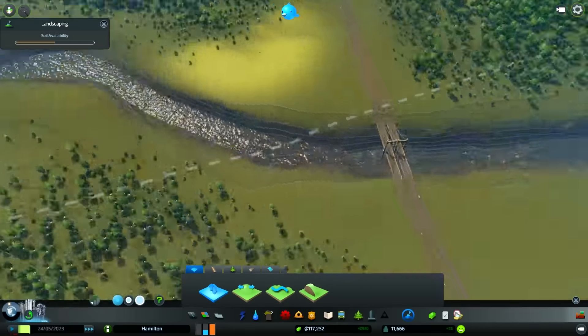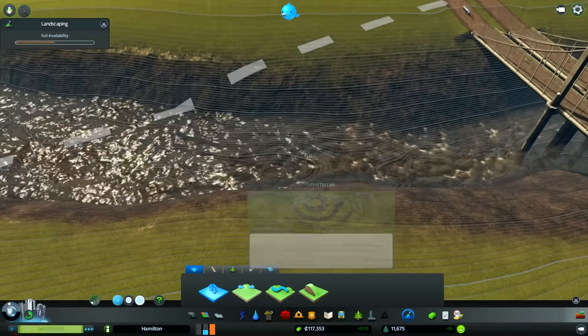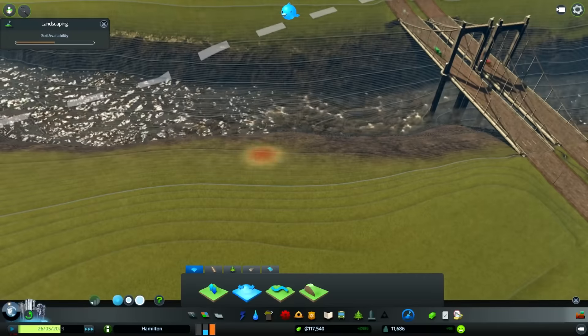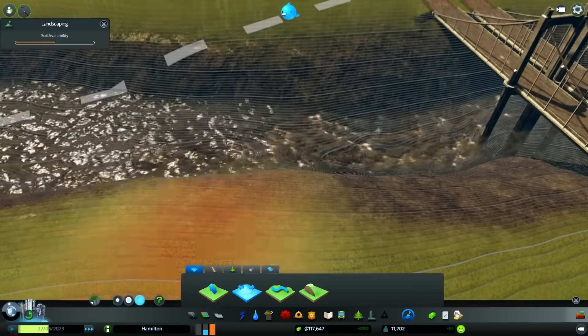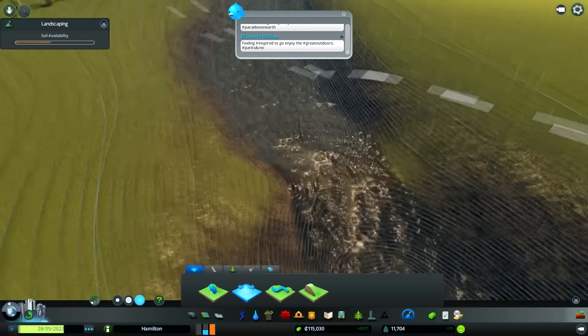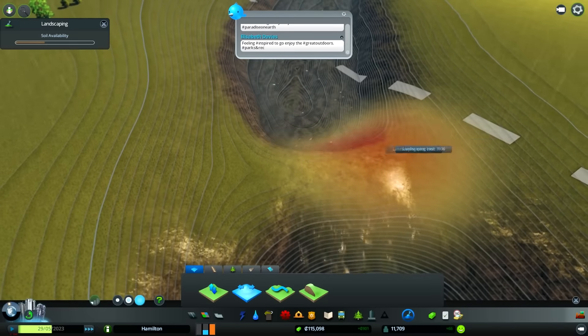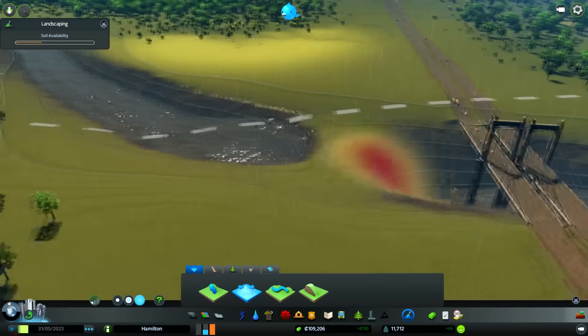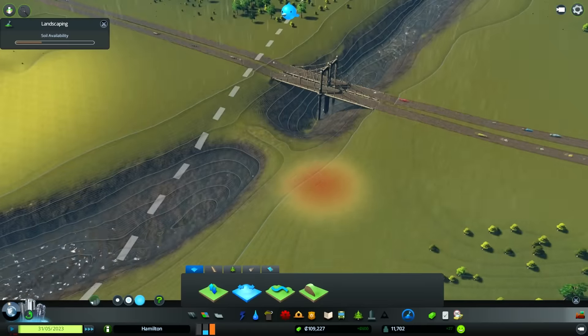Here we go. We just have to use this tool — I think this is a good tool — and then we select this terrain height with a large brush and fill it in. And we've now constructed a little area to block off the water.